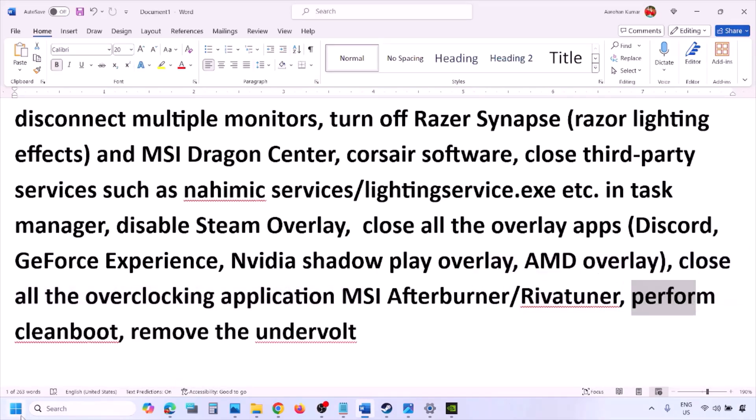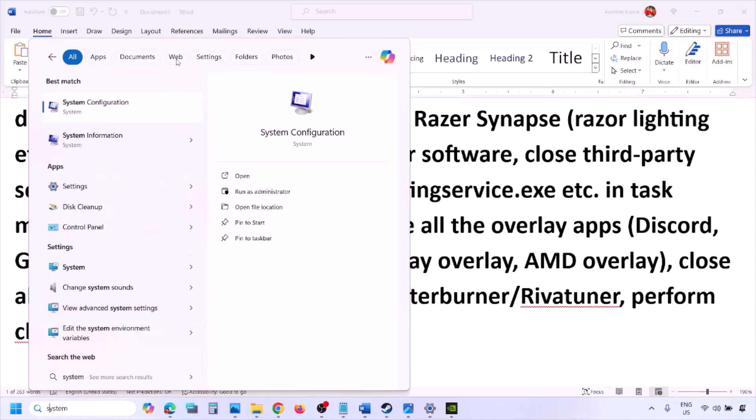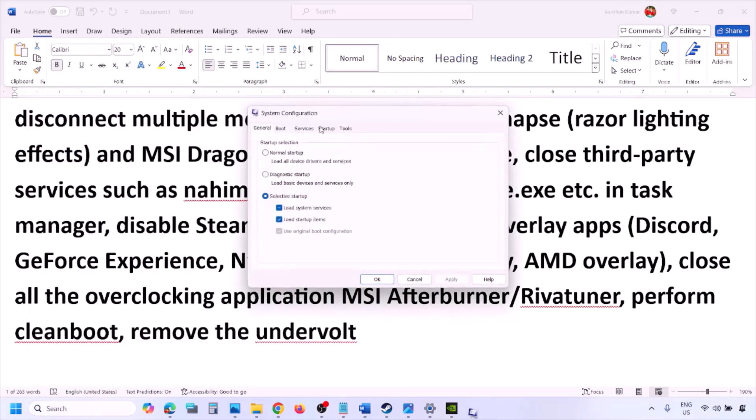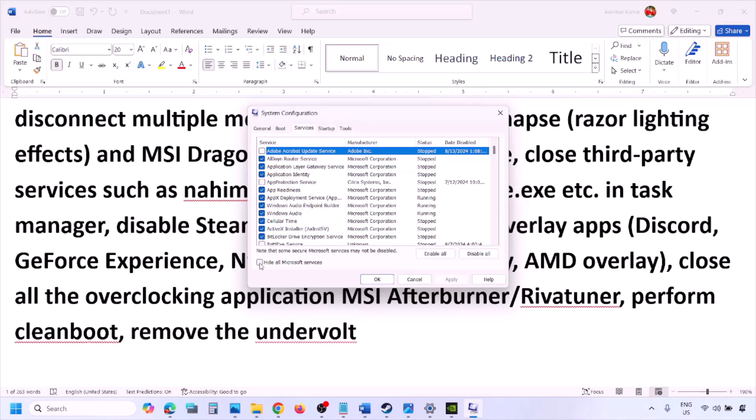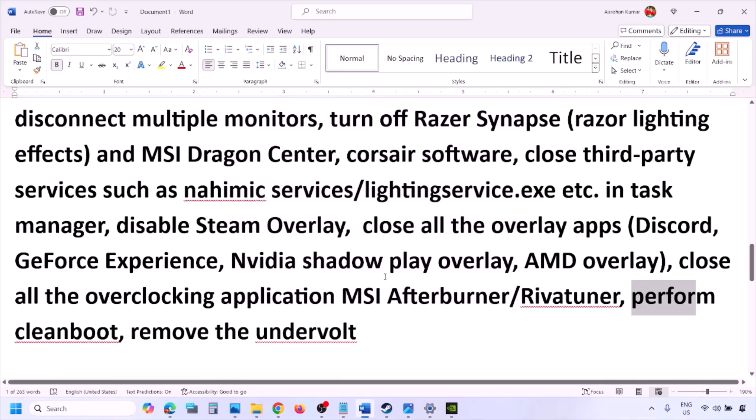Next, perform a clean boot. Type 'System Configuration' in the Windows search box and open it. Go to the Services tab, check the box that says 'Hide All Microsoft Services', then click Disable All. Click Apply, then OK. You will see a restart prompt — restart your computer and then launch the game. Also, if you have undervolted your computer, remove the undervolt and then launch the game.